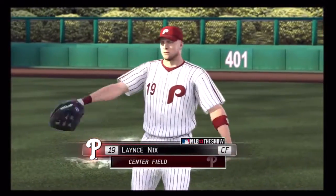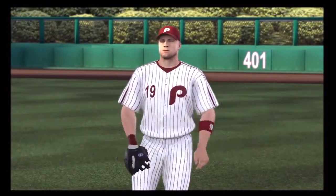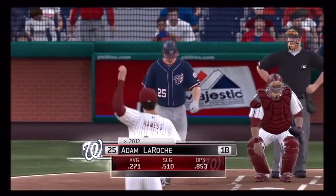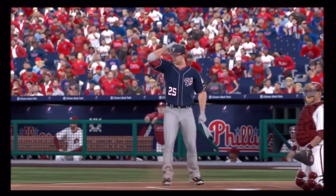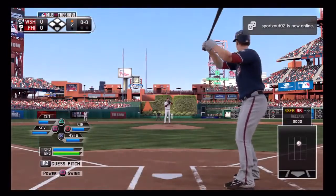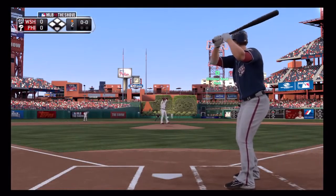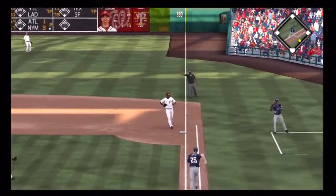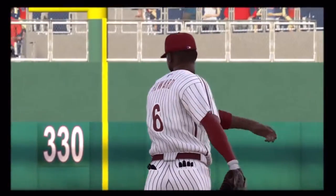Lance Nix will stay in the ballgame as he takes over in center field. Now playing center field — number 19, Adam LaRoche, leads things off in the top half of the second. Hit on the ground towards first, and the big fella just takes it to the bag himself for the first out.